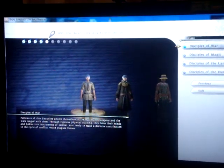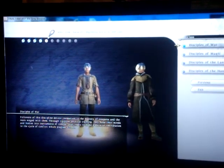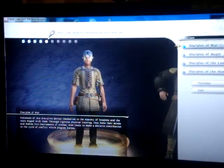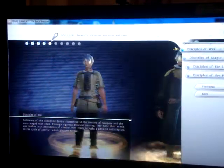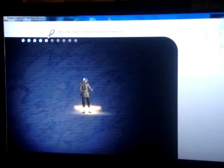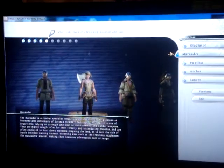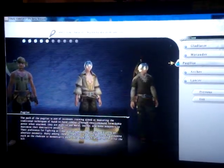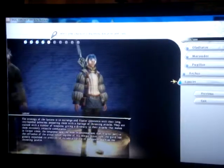Now I have to choose one of my jobs. The categories are Disciples of War, Disciples of Magic, Disciples of Land, and Disciples of Hand. Under Disciples of War, I can be a gladiator, a marauder, a pugilist, an archer, or a lancer.